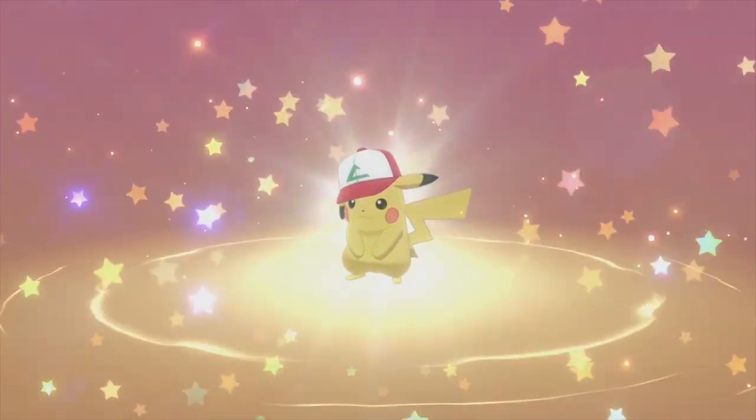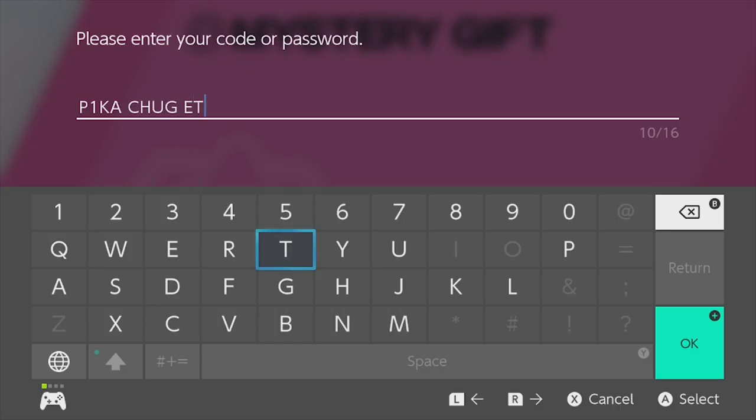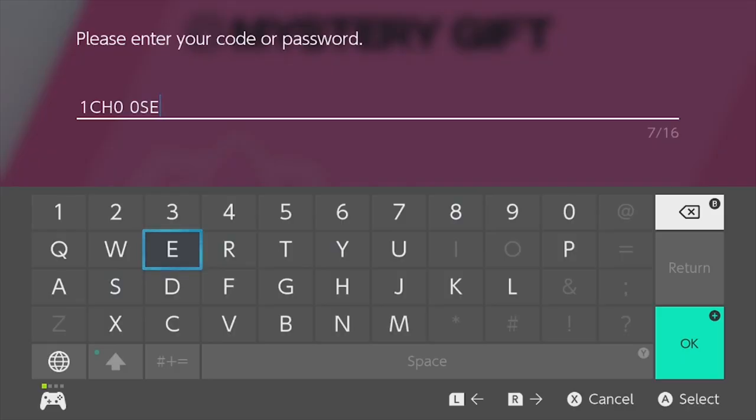These codes aren't going to last forever. Right now, if you want to get a Pikachu with Ash's original cap from the original Pokemon season, you need to put in the code P1KACHU GET — the 'I' in Pikachu is the number one. And if you want to unlock the partner cap, you need to put in the code 1CHOOSEYOU — the 'I' being a one and all the O's in the code being zeros.